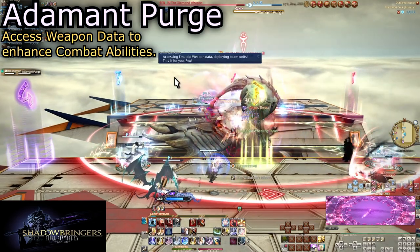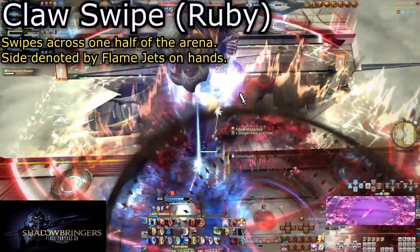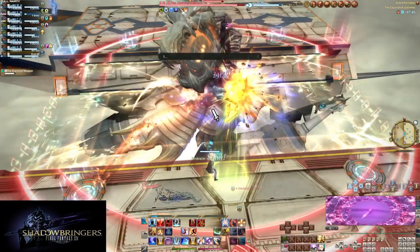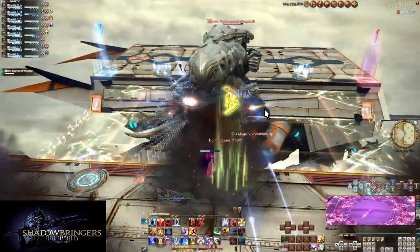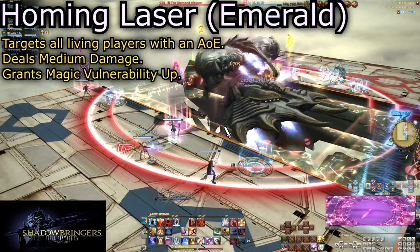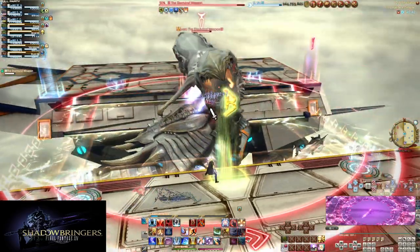Next up we have Adamant Purge. This has three forms in the first phase, which the boss will cycle through in one of two orders. Every Adamant Purge comes with the use of Ruby Weapon claws — you can see which side by looking at the hands, with flames firing out to show the claw. To dodge this, the team on the side the claw appears must teleport to the other side before the countdown completes. The first Adamant Purge can be one of two attacks denoted by text and animation. One option is Emerald Weapon, which signifies a spread mark — all eight players hit with a heavy AoE with a small radius.